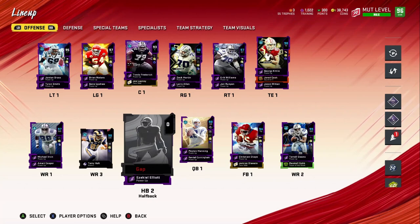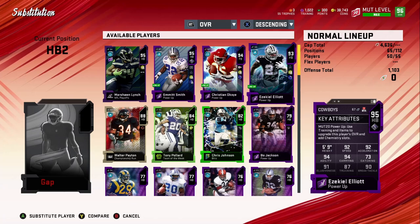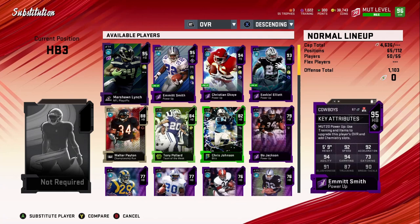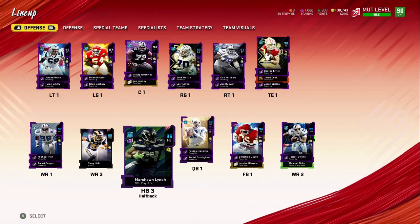Zeke goes right there, and I'll put Marshawn Lynch in. Okay, there's Marshawn Lynch, so zone run should be maxed out. Let's go ahead and check this real quick to make sure. Zone run — okay, we're good. Now let's take a look at his stats.